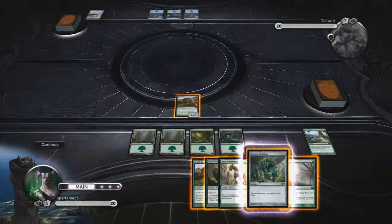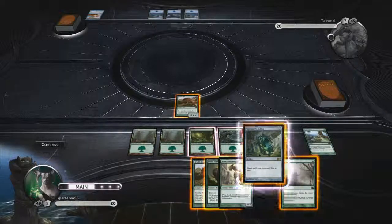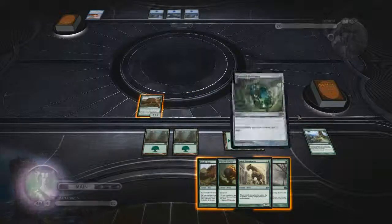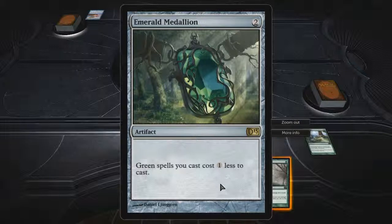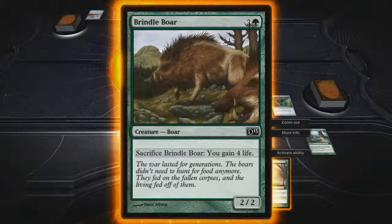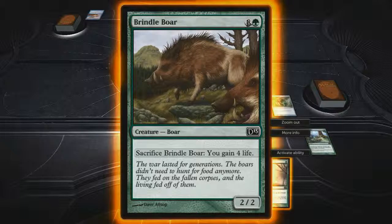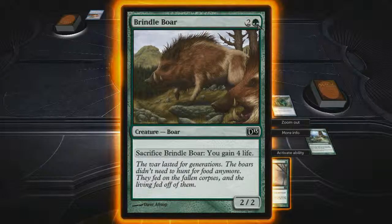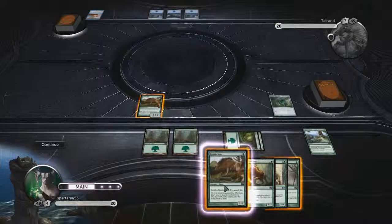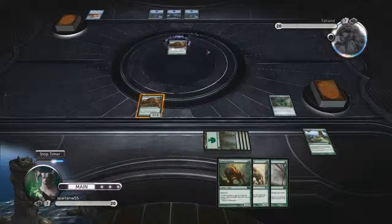Right now we're going to go ahead and play our Emerald Medallion Artifact, which allows us to play green spells at a lower cost. Let's zoom in on it — it reduces the mana cost of all my green spells by one generic mana. The Brindleboar costs one green mana and two other of any type. That's called generic mana — I could tap any lands to produce it, but I need at least one forest in that mana pool. So all of our green spells now cost just one less generic mana.